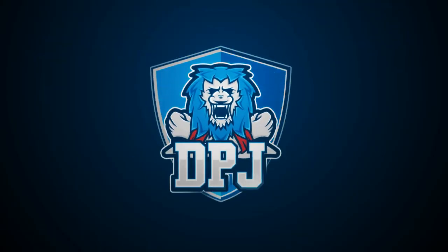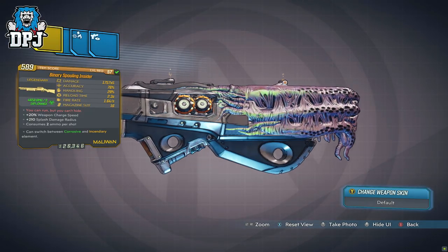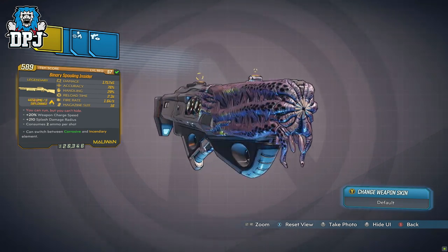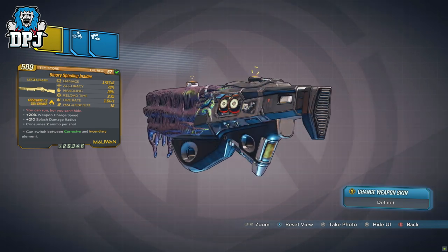Today we're taking a look at another new shotgun in the game — this one called the Insider, a Maliwan weapon. But what does it do, what does it offer? Shotguns are a little heavy in the game now; there are some amazing variants across the board. Is this another? Today we find out.